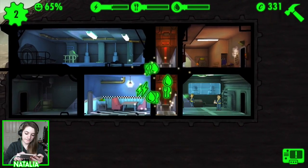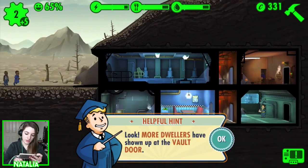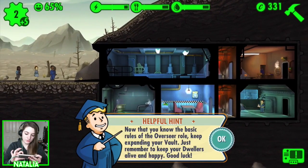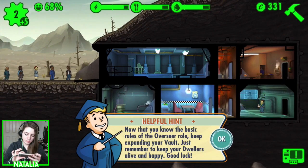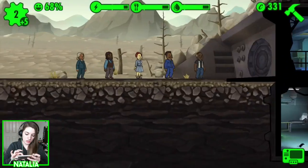We're doing it — collecting all those supplies. More dwellers have shown up at the vault door. Now that you know the basic rules of the overseer role, keep expanding your vault. Just remember to keep your dwellers alive and happy. Good luck.